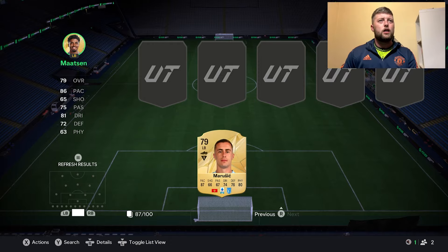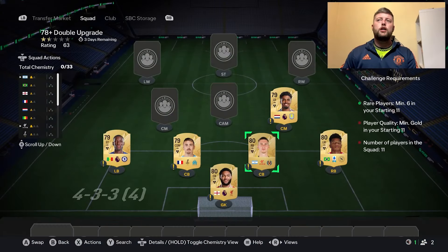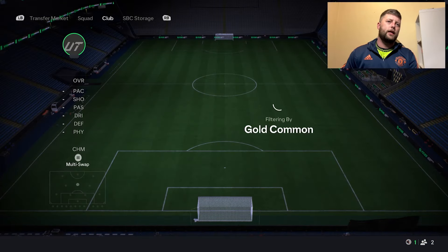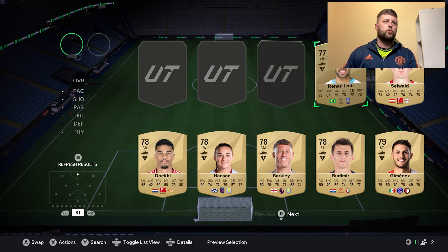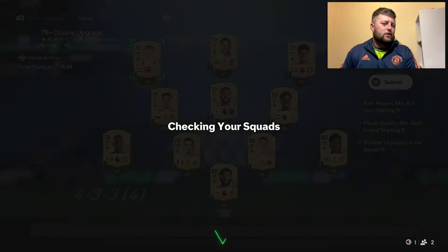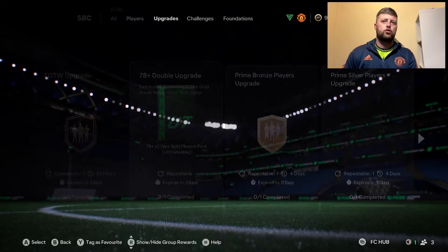I would definitely be suggesting to try and do as much as you can with it. With the SBC storage, utilize the rares. You don't need to go with the commons - they can just be from your club. Don't put in 11 rares; you definitely want to be trying to do the requirements as minimal as possible. You want the five commons in and you want the six rares in. You don't want to be doing 11 rares every time because that's two SBCs you can do. The gold commons are pretty simple to get.